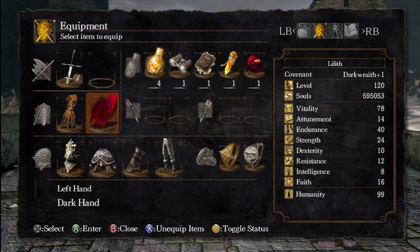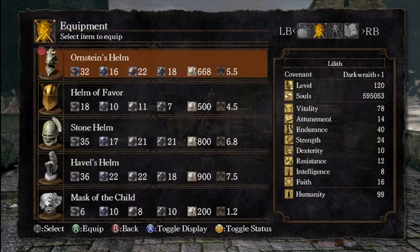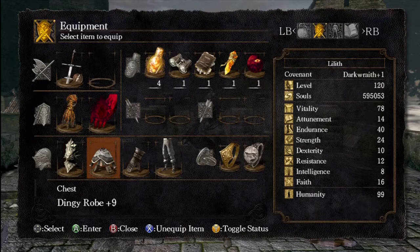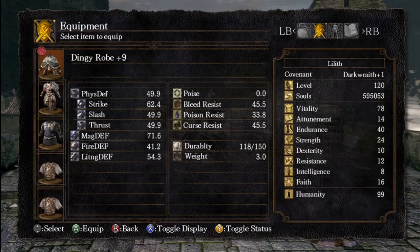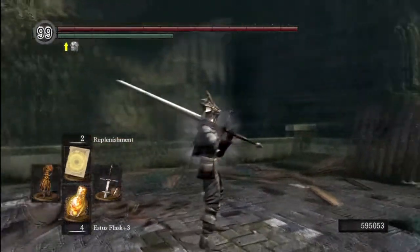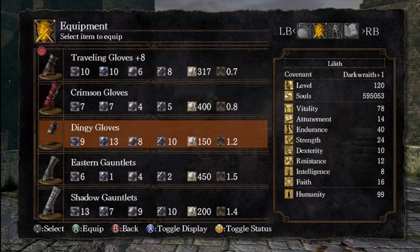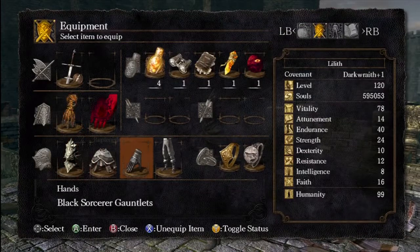We have Ornstein's Helm which gives nine poise - mainly just for looks because I like the lion head. Then there's the Dingy Robe, which is really good at magic and lightning defense, keeping you quite safe. It has no poise but low weight, keeping our weight class below 25% endurance for the fast roll. We also have Traveling Gloves - very light but give a bit of defense. They also give you sleeves with the Dingy Robe, which looks nice.